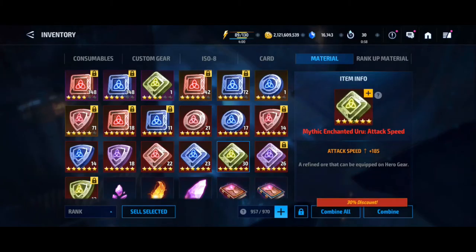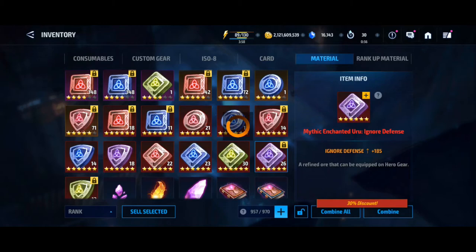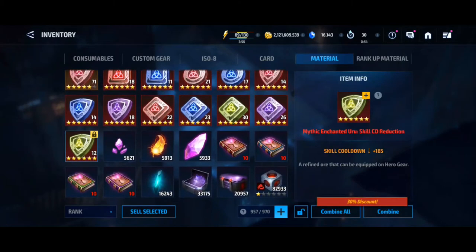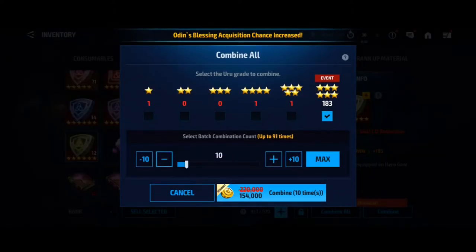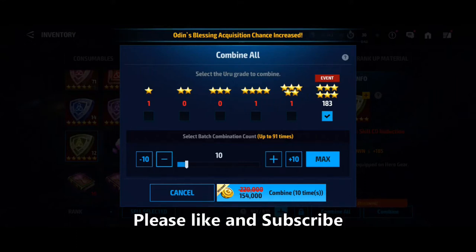It looks like it's going to be over 100. Combine all — 183. So 183 six-stars there. What I'm going to do quickly is nip away, do my support tokens, and see if we can get that 183 up a little bit further. Back in a sec, guys.